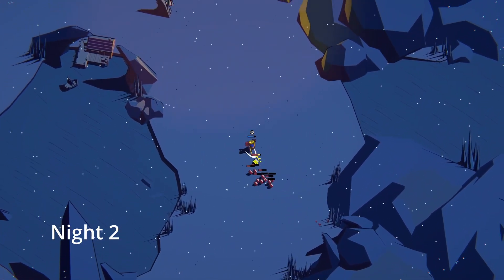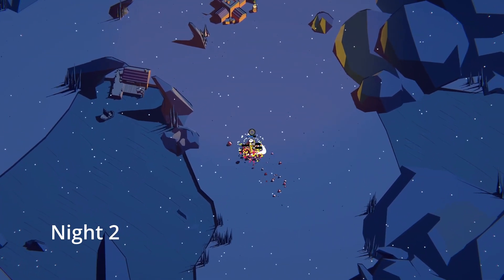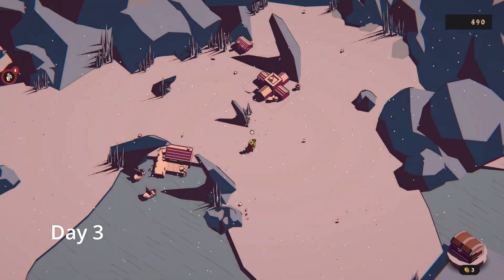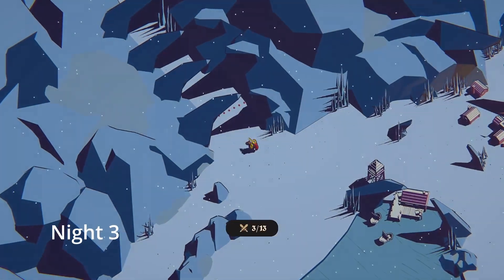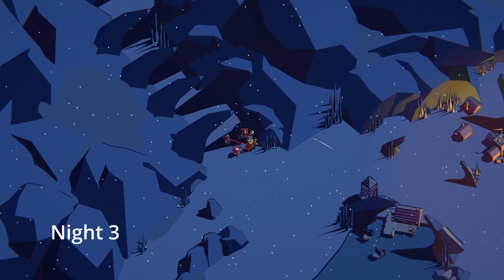I'm also using the Sword, which has a pretty small AoE, but it does damage other enemies, unlike the Spear or the Boat, and it also has a larger Slash attack. I've gone for a Harbor and a House up till now, with the Harbor spawning a boat every night it survives, and each boat giving you gold, so the sooner you can get it up, the better.